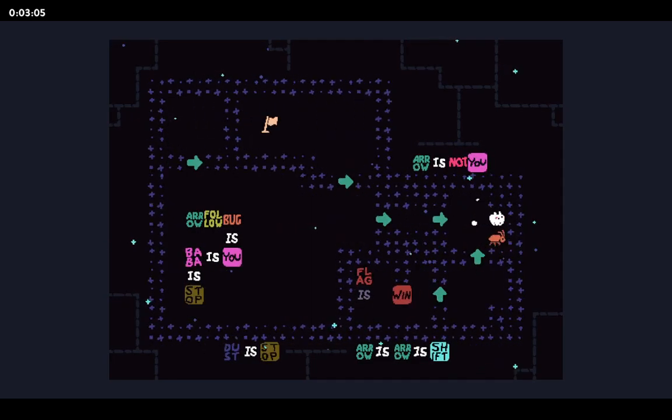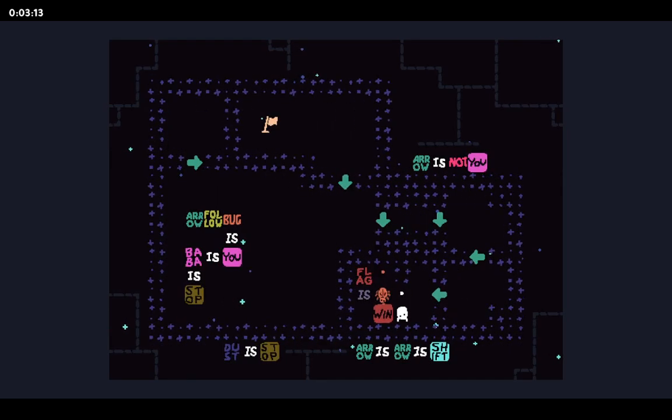I'm going to reverse it. 'Arrow follow bug' will be helpful in getting both of them out. And now — 'black is win!' Which is progress, that's very good.